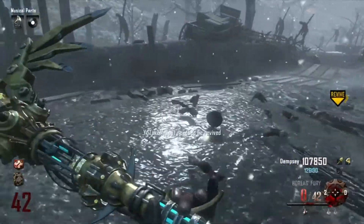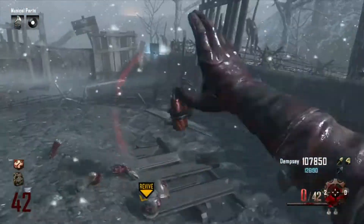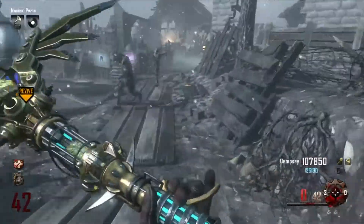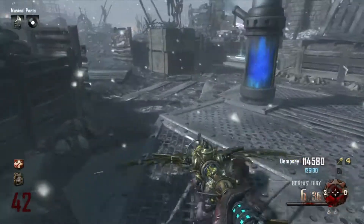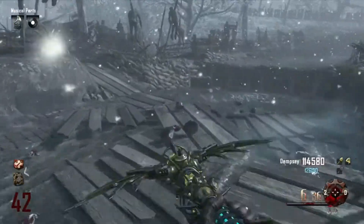I'll get Spot back up. Those crawlers are horrible, they just get you all day long. Get him up again. These monkeys are actually a pain in the ass — sometimes they don't even work at all. I had a lot of trouble with the monkeys. I don't know if it's the mud or what, but sometimes the zombies just don't react to the monkeys and they just keep coming for you.